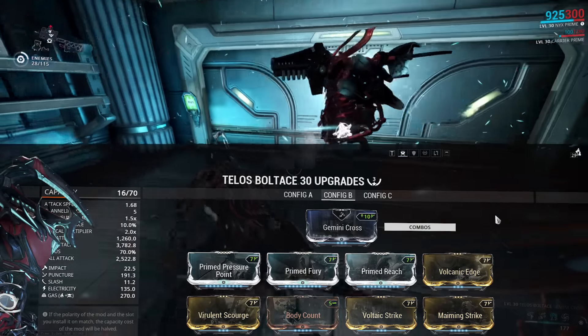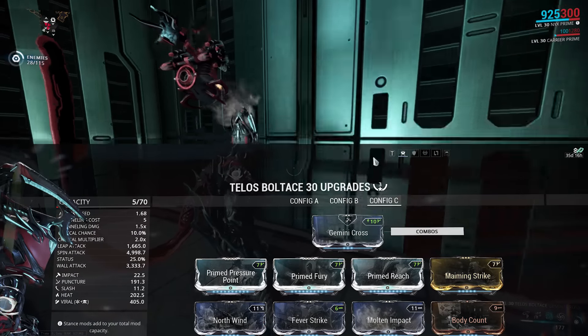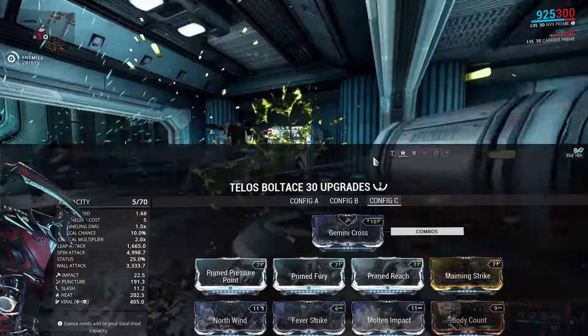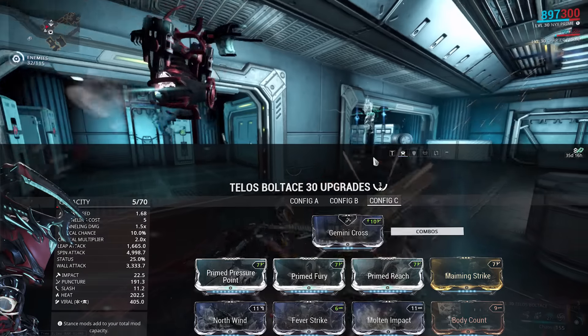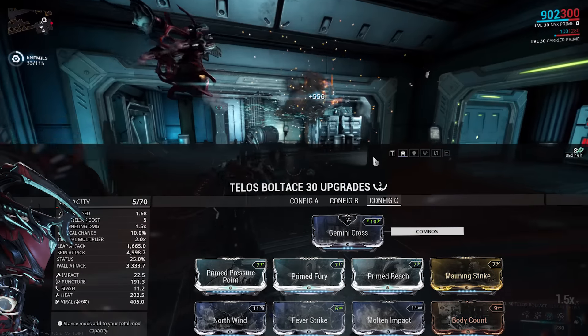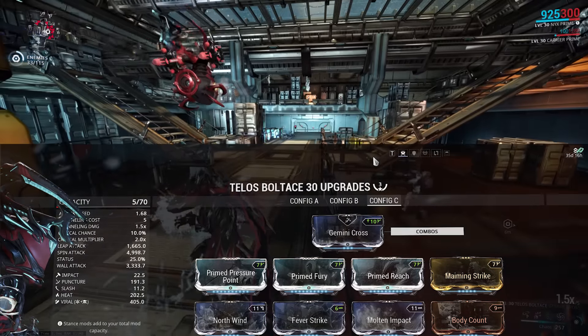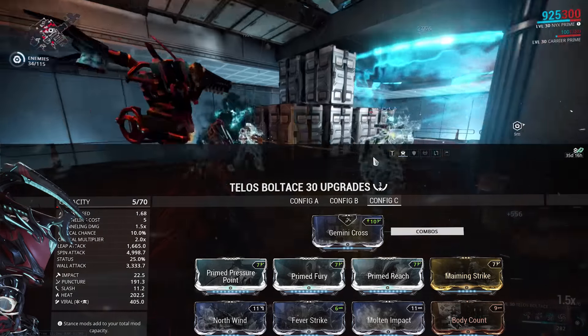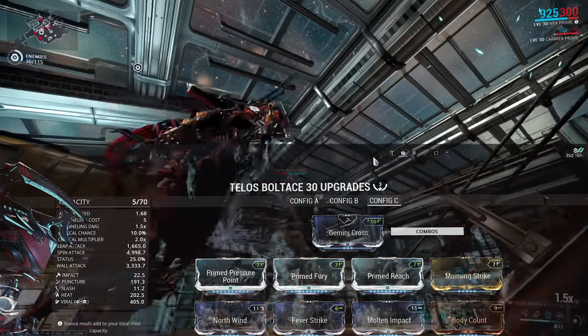Then we have your pure damage build. Same mods at the start, but we have three 90% elementals and Body Count once again. It's basically your cookie-cutter elemental melee build, while still taking advantage of Maiming Strike on the slide attacks for the huge damage. It's my least preferred of the three builds here, but I put it up just because it's always good to have options.